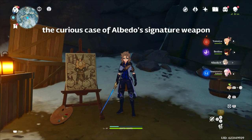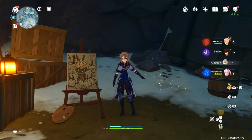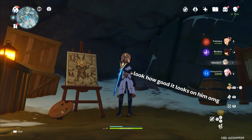Hey there folks, didn't see you. I was just here painting a picture of a Hilladrall with Albedo and a signature weapon. Not the Cinnabar Spindle — the Freedom Sword. Look at it.